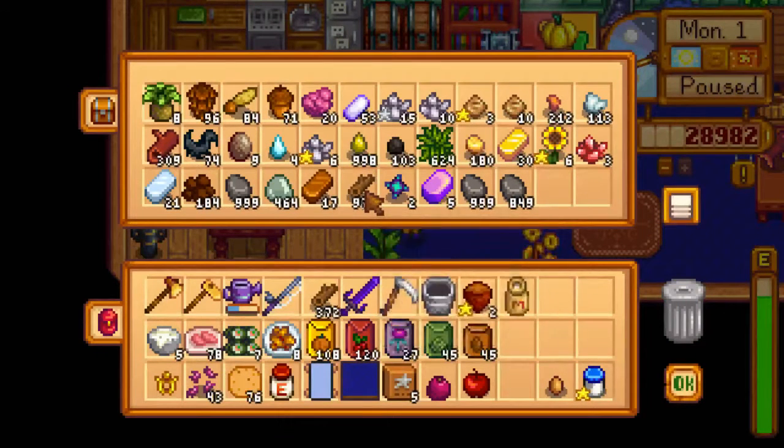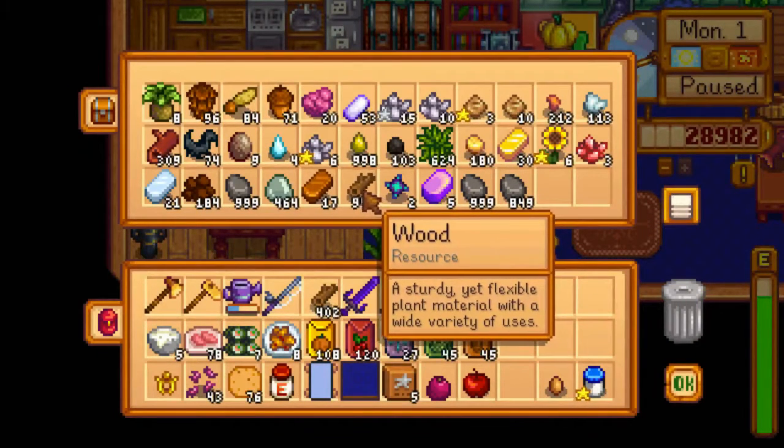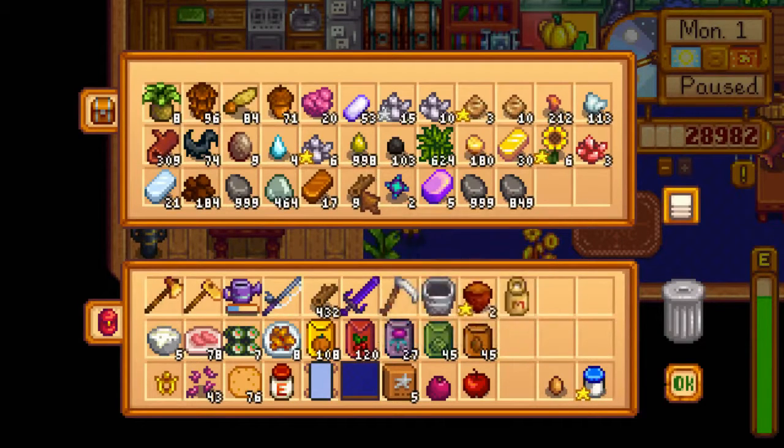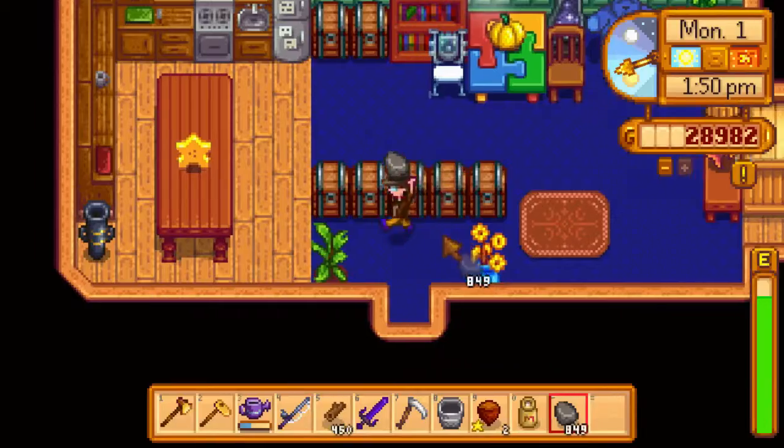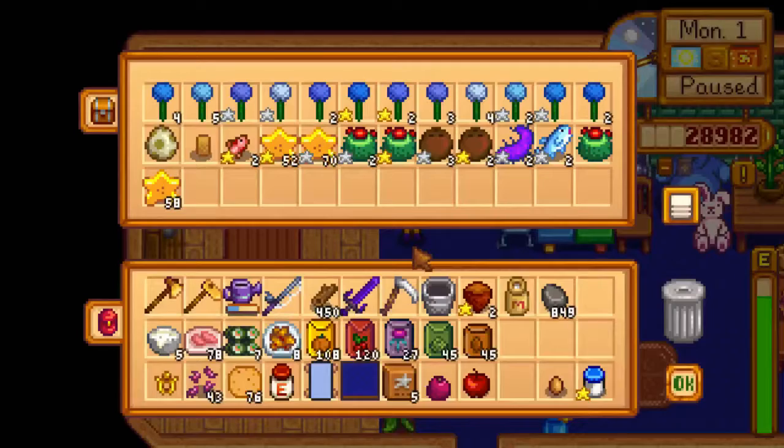Going through the wood fast. I need those trees to grow so I can get more, or just buy it - but that takes money. Stone. I'll store them here. The star fruit, pomegranate, apple - store that.